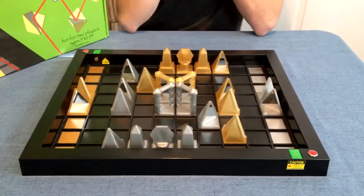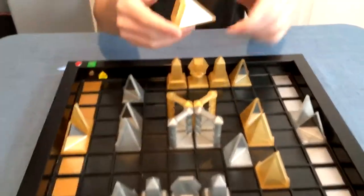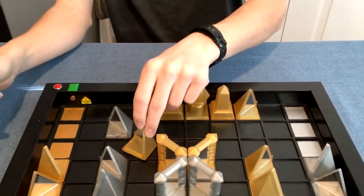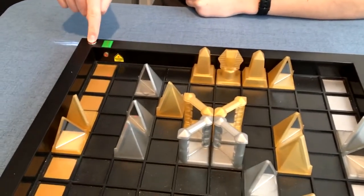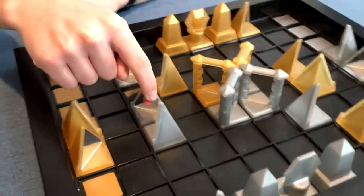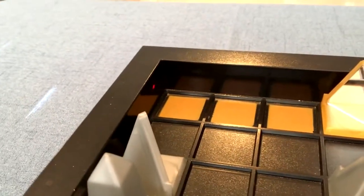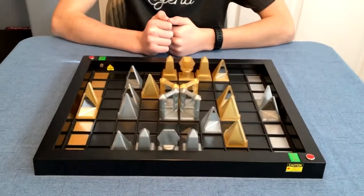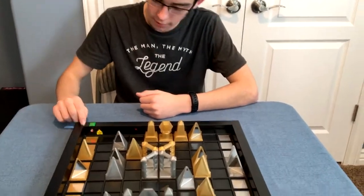How does it work? So as you can see on these pieces, there are mirrors. And there are mirrors, so when you fire a laser it bounces off this, off that, off that, off that, and it hits this wall over here. So that's how it starts at least. Yeah, you take turns moving your piece and then fire your laser.